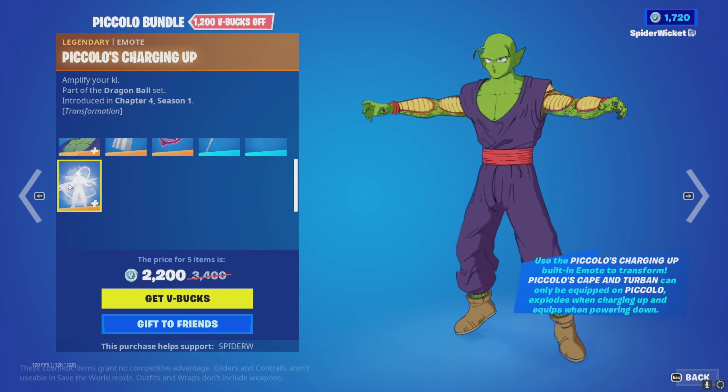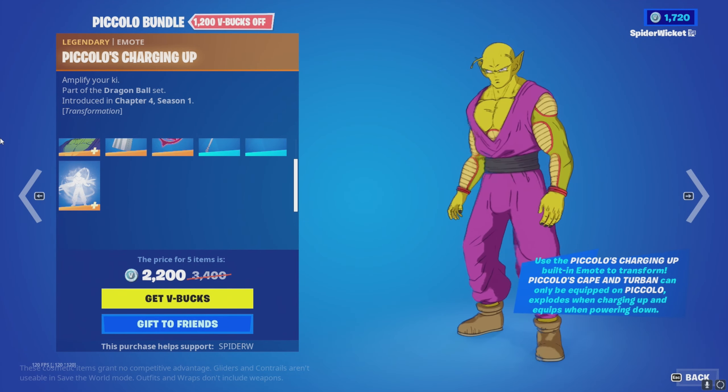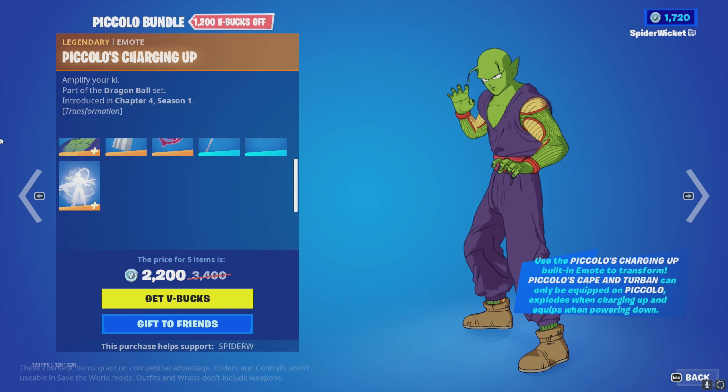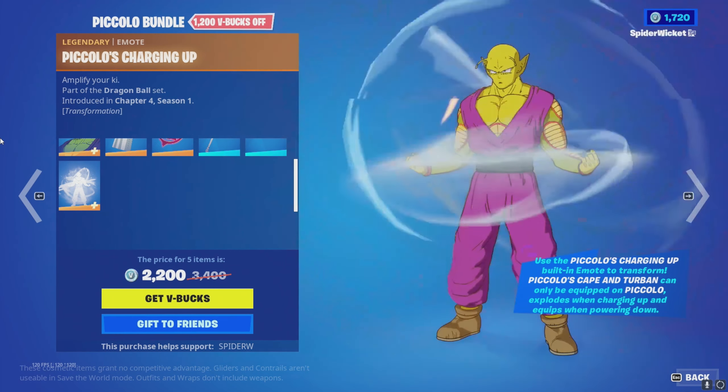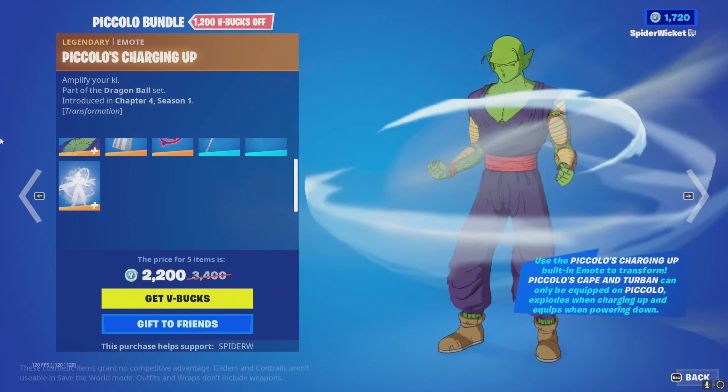The Red Ribbon Army aircraft glider looks pretty good. This is his built-in emote. As per usual they absolutely smashed the skin straight out of the park.